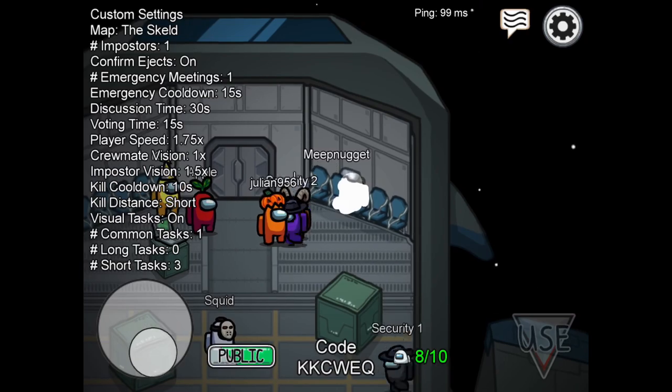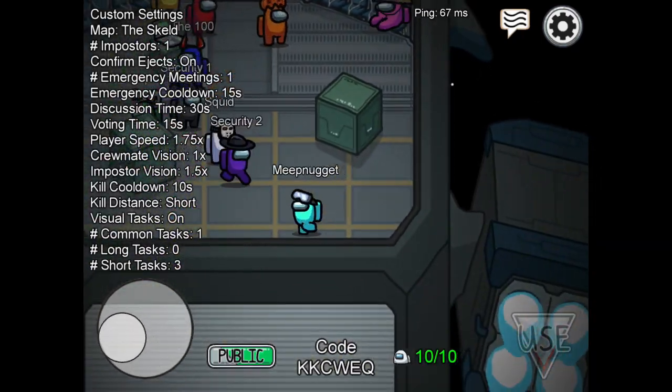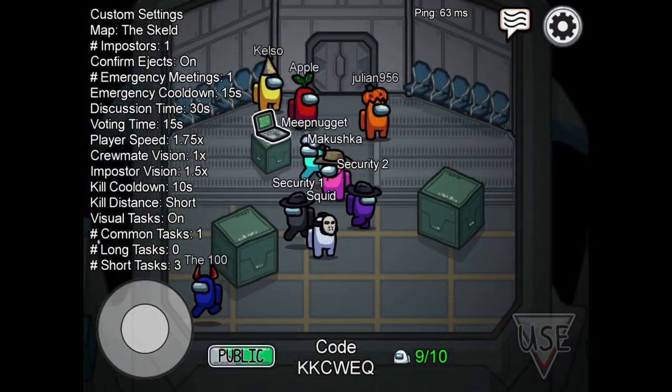So what you want to do is you want to join a public lobby. Make sure this lobby is public. And you are going to want to run a few full circles around the starting area. Okay, there you go. I've completed three full circles.